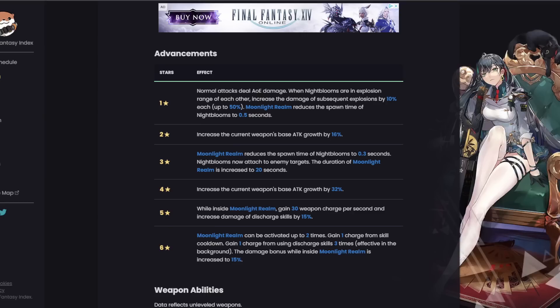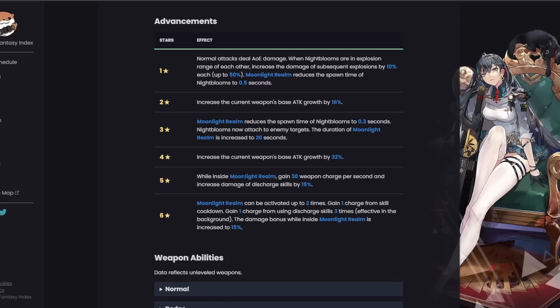C2 — Moonlight Realm reduces the spawn time of Night Blooms to 0.3 seconds, so now they're kind of like a machine gun, coming out fast. C3 — Night Blooms now attach to the enemy, so now it's not random. Night Blooms were initially random and sometimes wouldn't hit an enemy, but now they will spawn and hit enemies every single time — this is going to be ridiculous. C4 — the duration of Moonlight Realm is increased to 20 seconds, instead of 15.